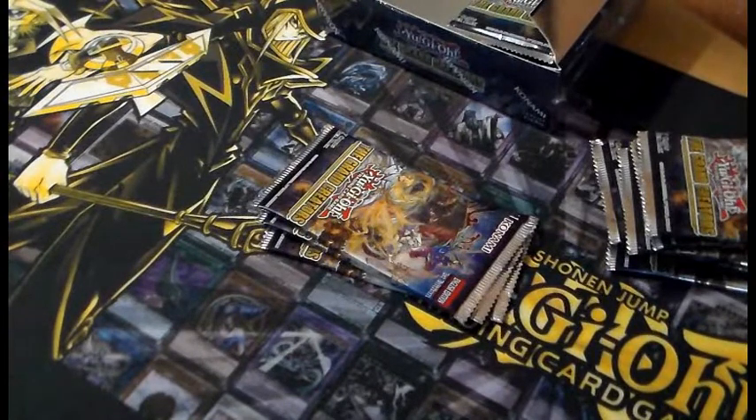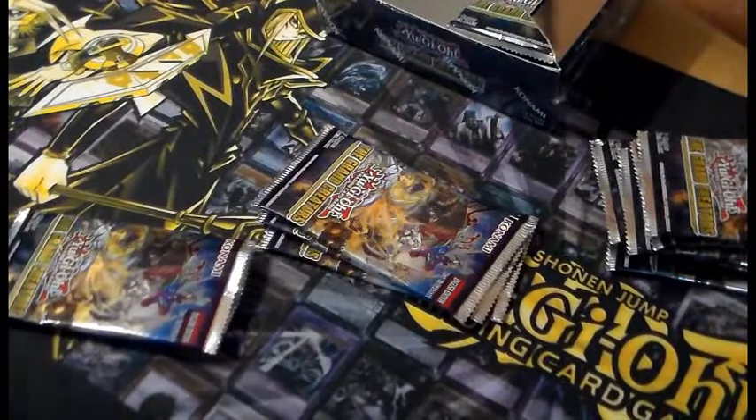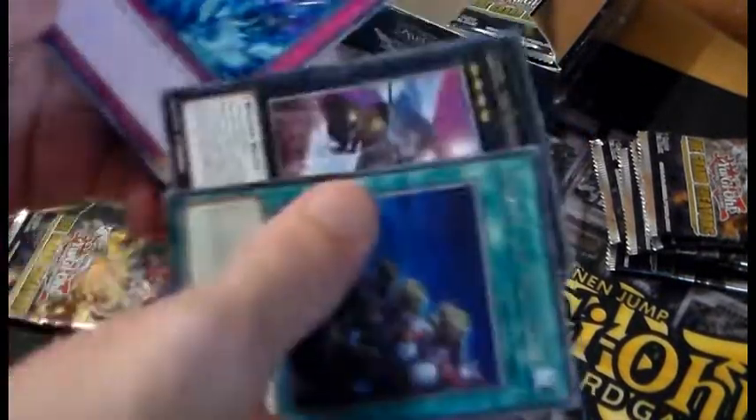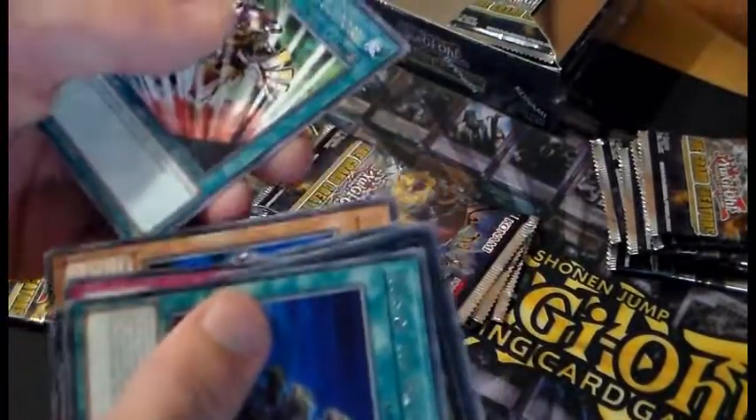Some people don't want to play a common version of the card — they want a super, an ultra, a secret, a prismatic, even a collector's rare. Ties, Castel, Tarantul, Caspiel, Centipede, Itali.